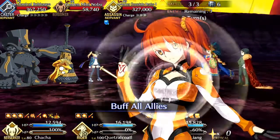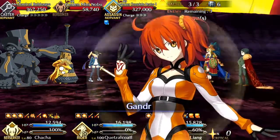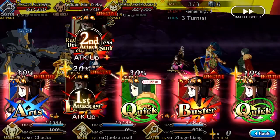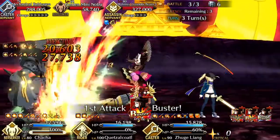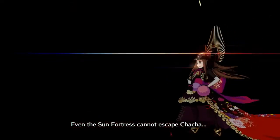The buster up on the guts is very key to everything. Go here, hit her with a stun just in case. That should be enough to completely kill him. Even the Sun Fortress cannot escape Cha-Cha.